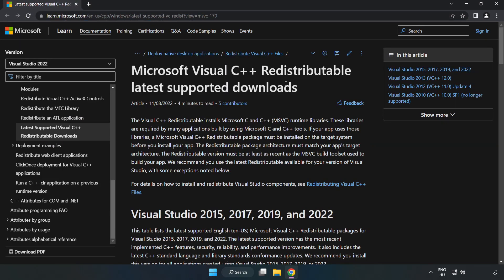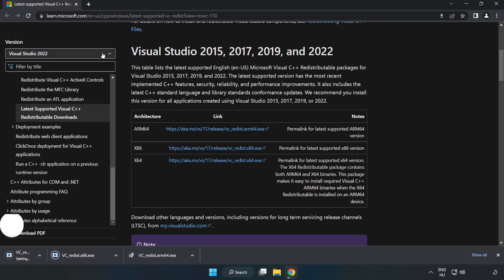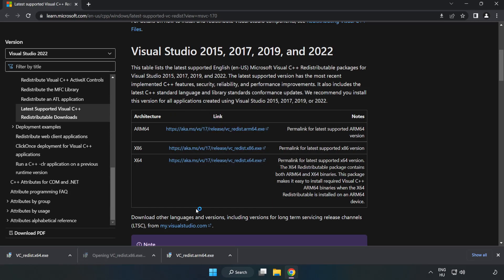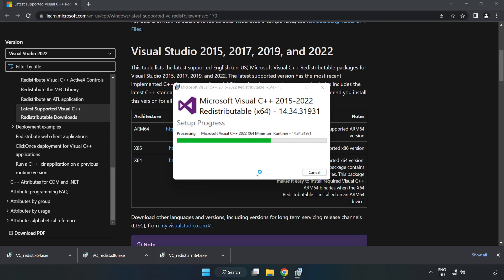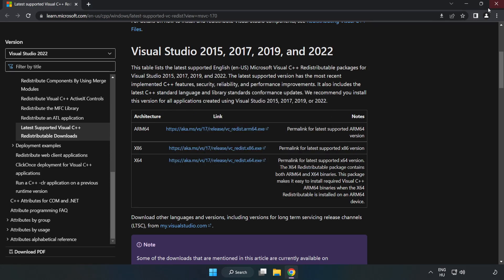Go to the Visual C++ website — link is in the description. Download the 3 files. Install each downloaded file: click 'I agree to the license terms and conditions' and click 'Install.' If it fails to install, no problem — just repeat for the other files. Click 'Close' after each installation, then close the internet browser.